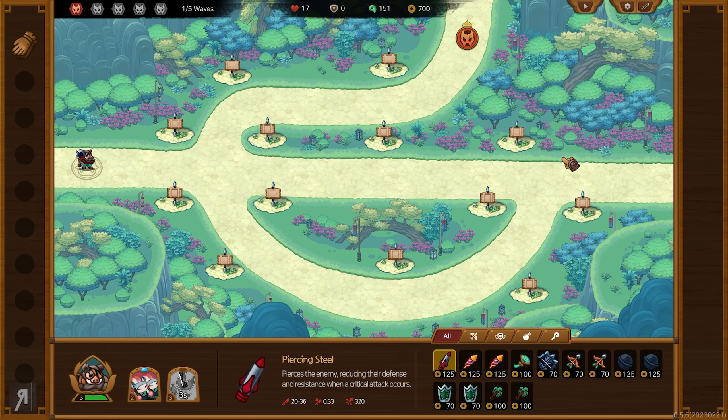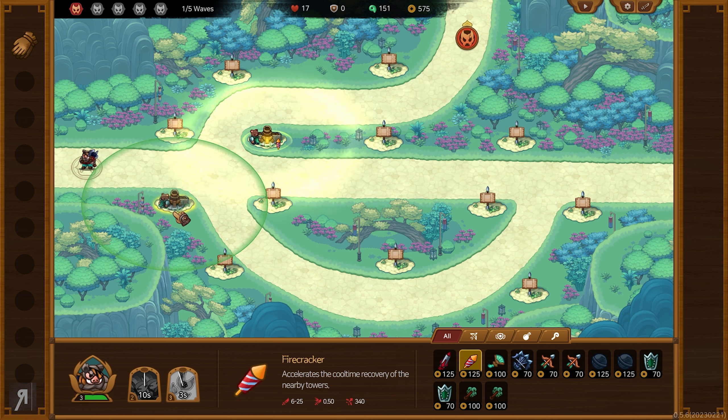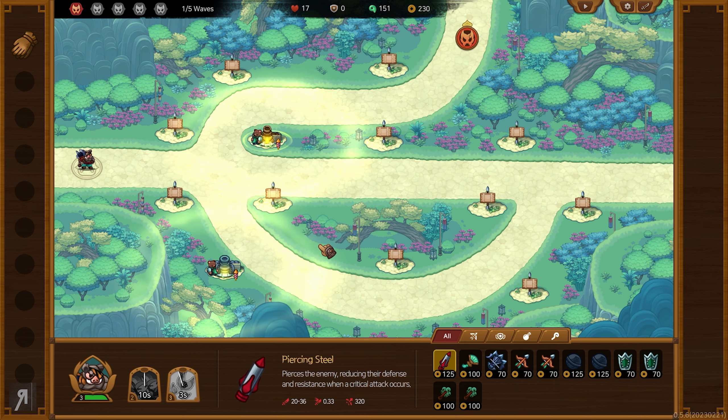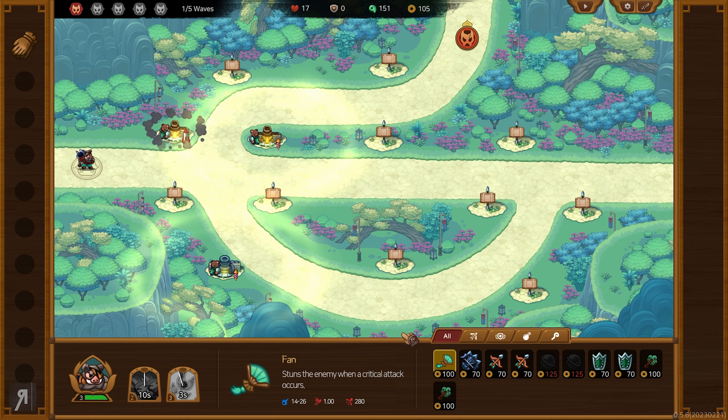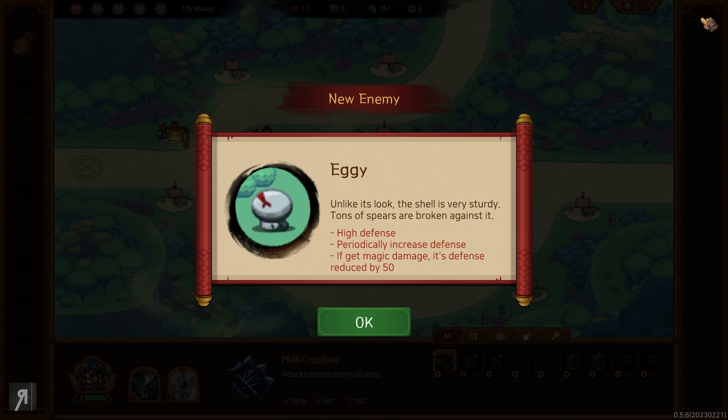Okay, so now this is a multi-lane, multi-wave level, which is going to be a little bit of an issue. We're going to put our rabbits around here and we're going to have to build — I'm not sure whether we should build at this intersection, might be a bit too late. We've got a firecracker there, we should probably put another firecracker somewhere else nearby. These pop-ups on the right side of the screen give you decent information about what you're going to be facing.